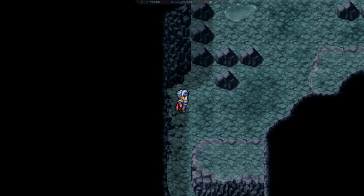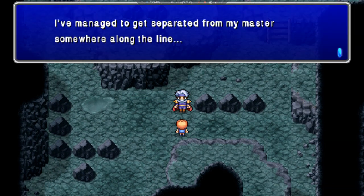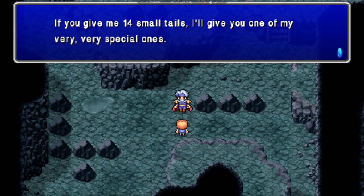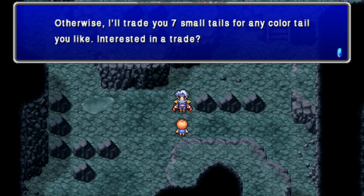It was a Chimera Brain. There's a kid here: 'I managed to get separated from my master somewhere along the line. Speaking of which, I'm a collector of small tails. If you give me 14 small tails, I'll give you one of my very, very special ones. Otherwise, I'll trade you seven small tails for any color tail you like. Interested in a trade?'